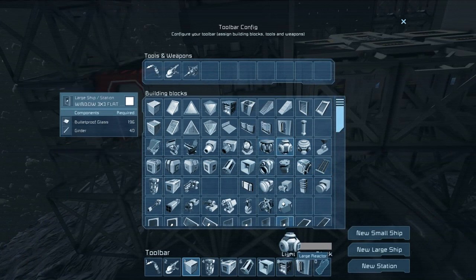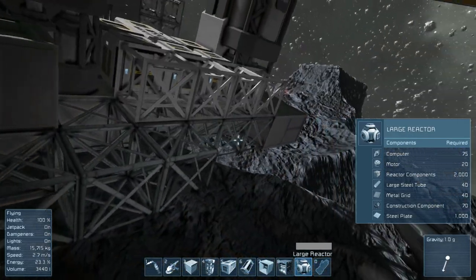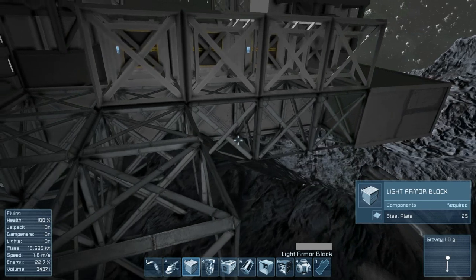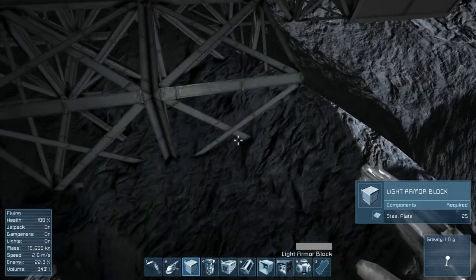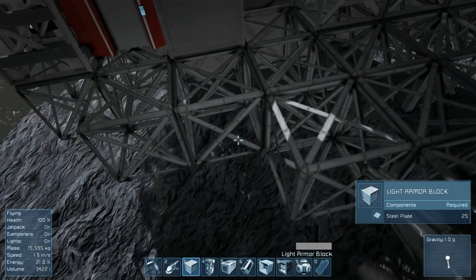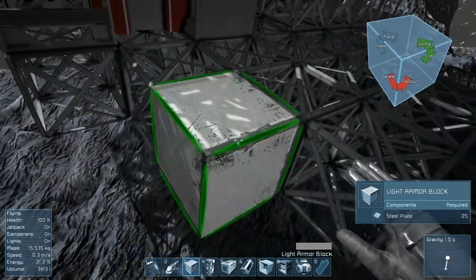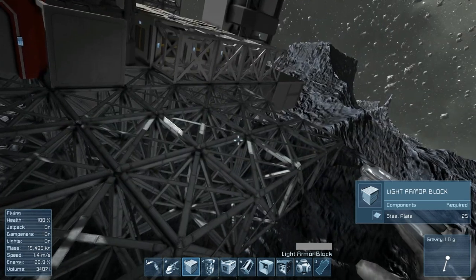I was going to use small reactors, but I guess I should use a large reactor. Why not? I think one large reactor will be enough for this whole base. And if I need to expand, I can just tear down some walls and add another large reactor. Because of where I'm putting it, this spot is open so I can do that.